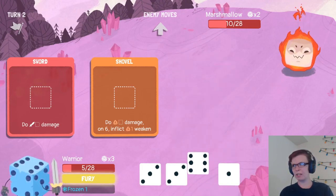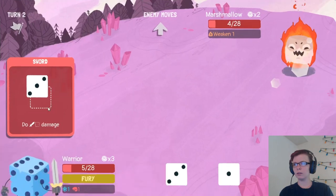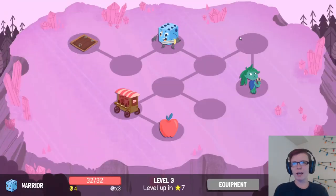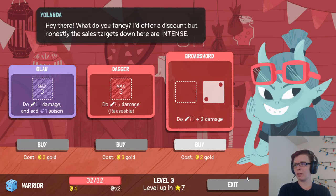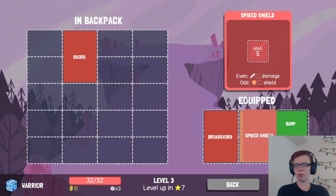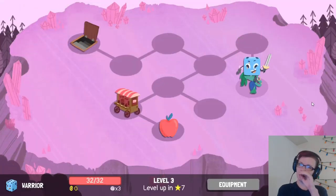That gives me an extra one which I don't really need, but I'll double this just so I don't have to stay in this battle. Leveled up! I like the shield. I haven't found a good reason to be using the boomerang yet, because you always want to avoid doing damage to yourself no matter what. I can actually get both of these, and now we have enough stuff to change it out. We're going to switch our sword for the broadsword and go with the spike shield instead of the shovel, because damage versus preventing damage is always going to be what you want.